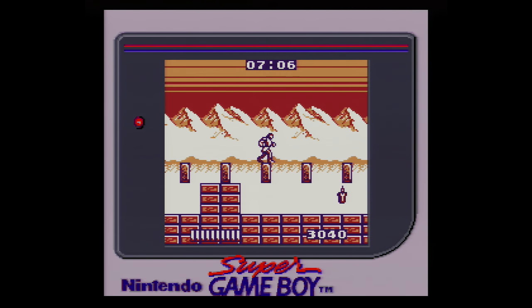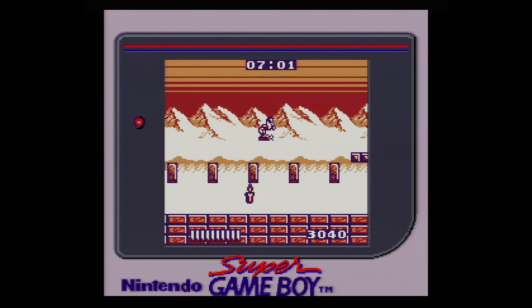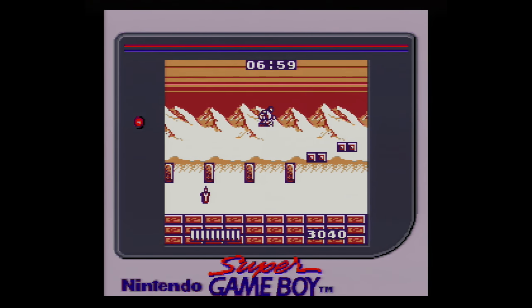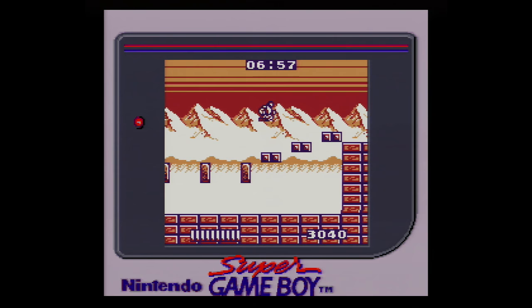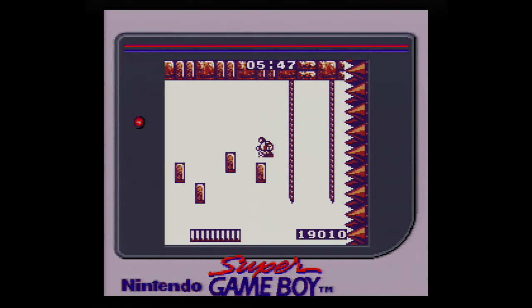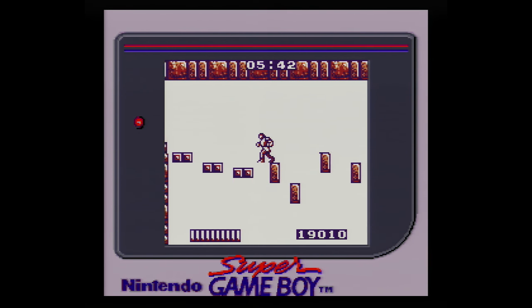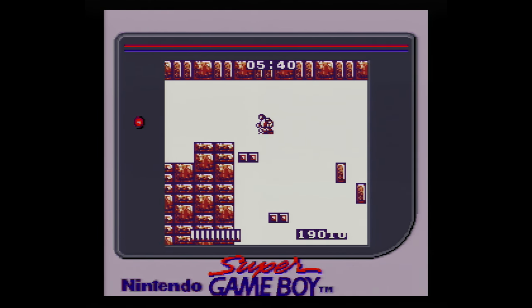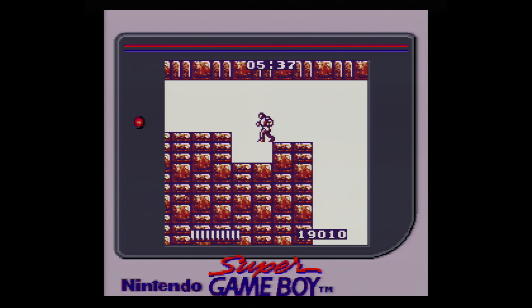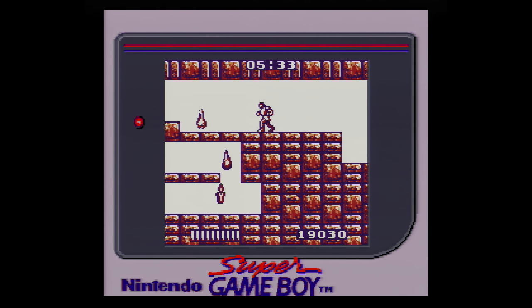In stage 1, for example, there are rows of platforms where if you miss a jump, you fall safely to the ground and are allowed to try again. You get to learn the jumping mechanics without being punished with death. Later on, you are forced to use the skills learned in the safe environment of stage 1 and apply them in a setting where failure is penalized. It really feels like the level designers put thought and effort into the level design.